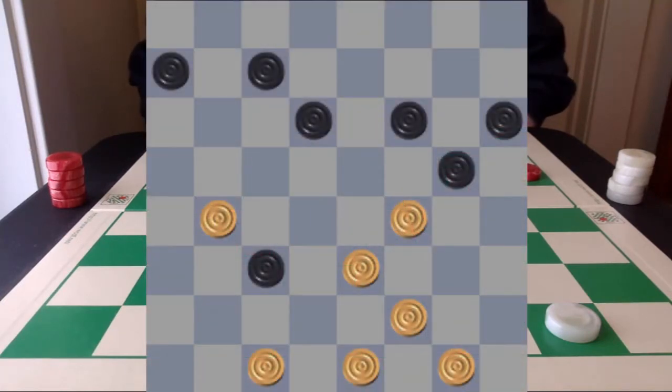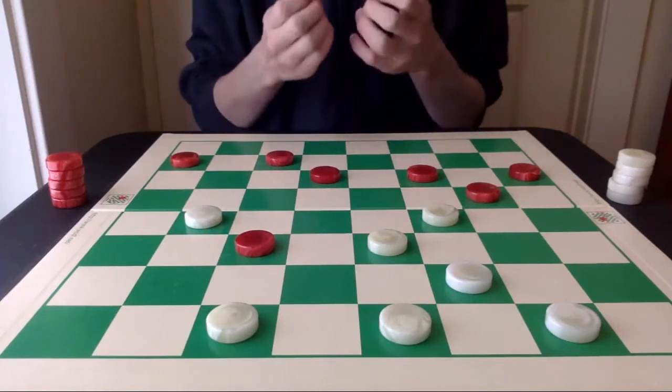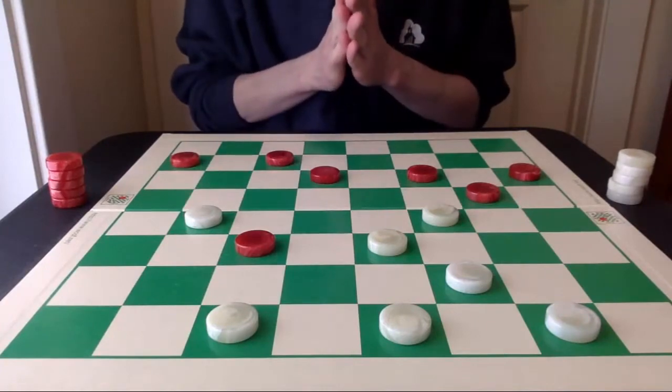World champion Alex Moiseyev analyzed this first problem. The parameters are white to move and win. We can see there are seven pieces on each side of the board. I recommend pausing this video, maybe setting up this problem on your own board, and trying to work it out. I'm going to play through how we even got to this position and then pause again and go through the solution.